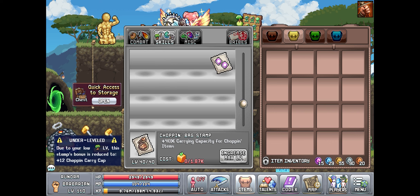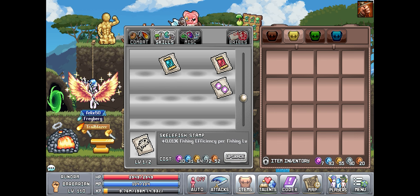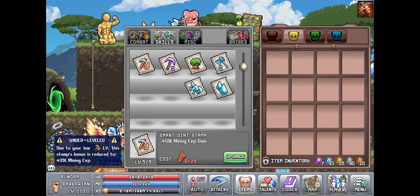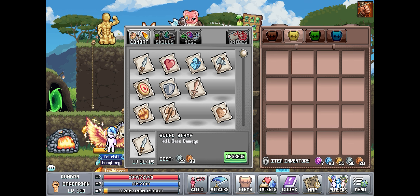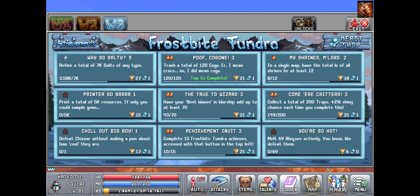Right here I'm just kind of upgrading stamps. I'm not really showing absolutely everything, but I ended up spending most of my money on the Skellyfish stamp, trying to get as much fishing efficiency as I can get — you know, trying to get those bloaches and stuff as soon as possible.